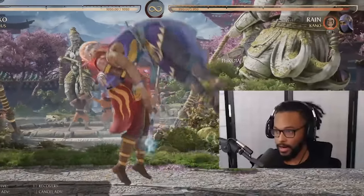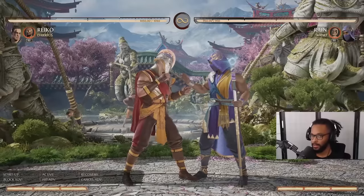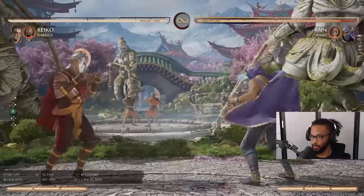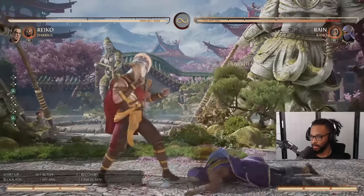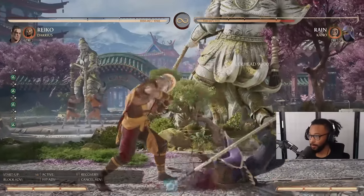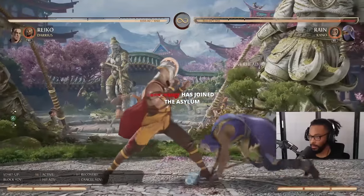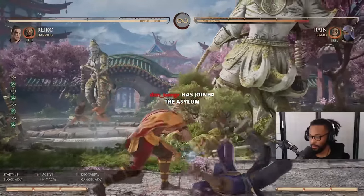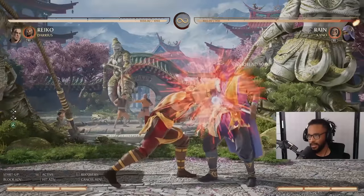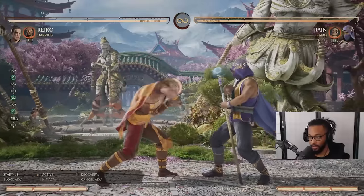Nobody's ever going to sit here and let you grab them if you haven't conditioned them. To also get somebody to take the command grab, overhead is huge. These aren't small either — these are 9% every time you hit them. You hit them with three of these? That's 9, 18, 27, 36. You can't just take these willy-nilly thinking it's not a big deal just because it's not a full combo. And if they block it, it's negative six with a little bit of pushback — you're not punishing me anyway.